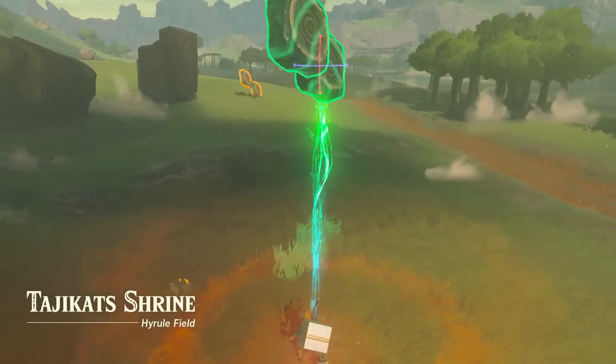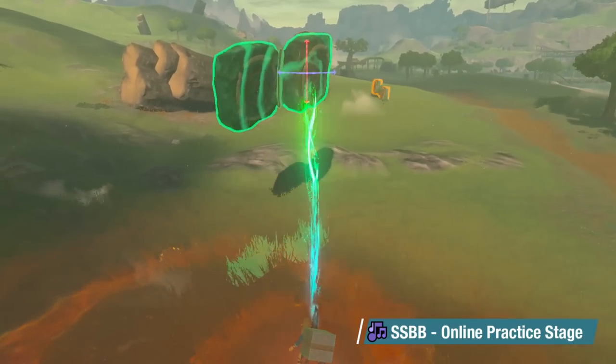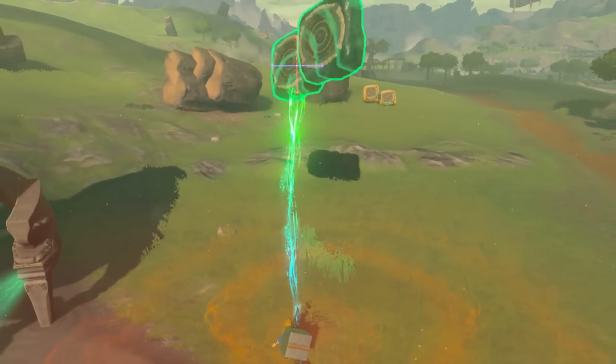Once we have these two things pulled apart, you can see that twisting one will twist the other. This happens because it's trying to keep the same position it was ghost glued in.